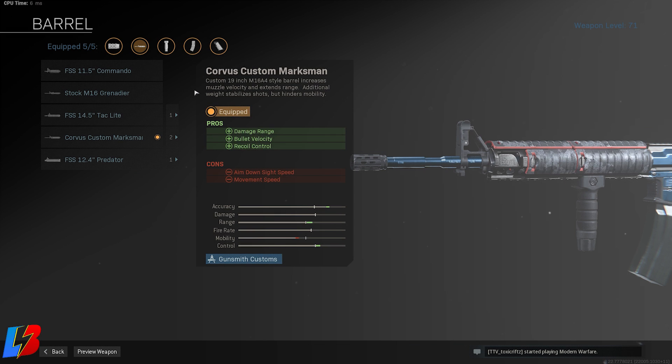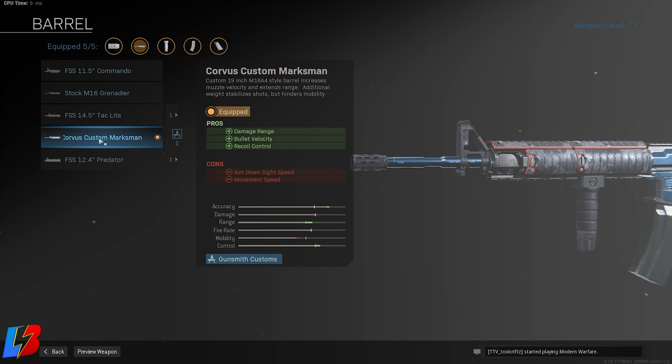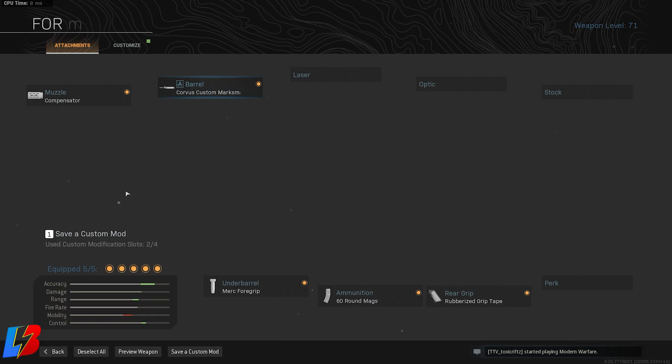For the barrel, the Corvus is the best one to pick here. A lot of people like the FS-12-4 or the 14.5, but personally I think the Corvus is the best choice. It gives you a plus to damage range, bullet velocity, and recoil control — and remember, recoil control is a key issue with this weapon.